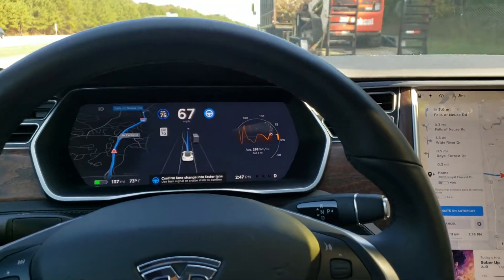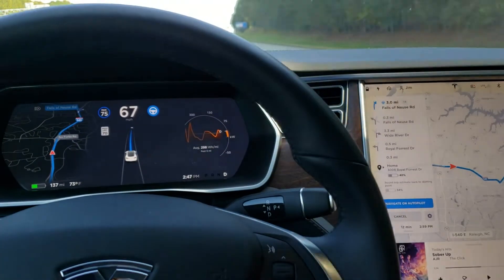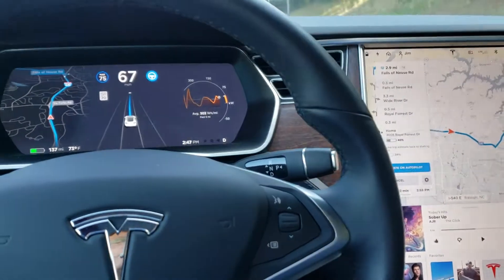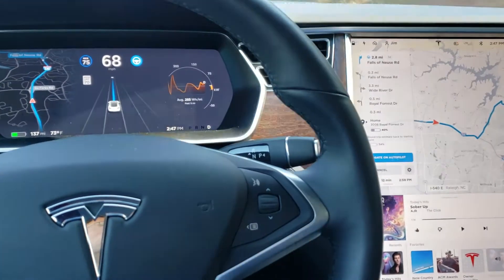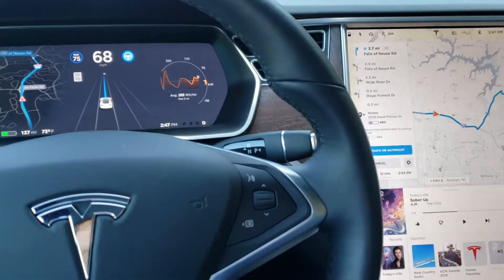It's telling me to move over. I hit the button briefly but it didn't engage — it was telling me to hold the steering wheel. I'm curious how it's going to handle the end of the exit ramp and getting out of Navigate on Autopilot mode.